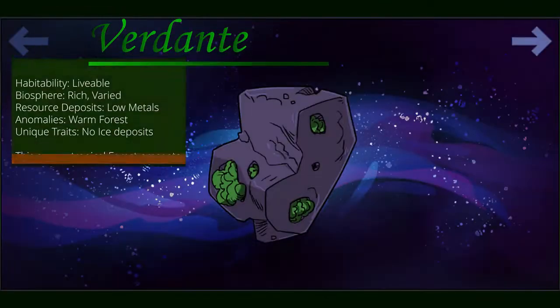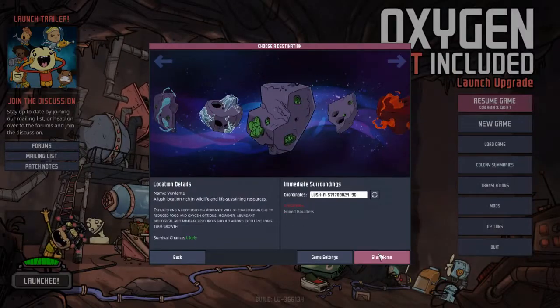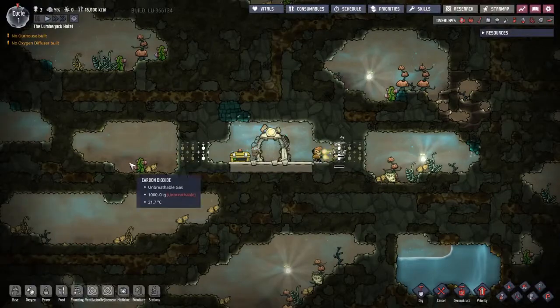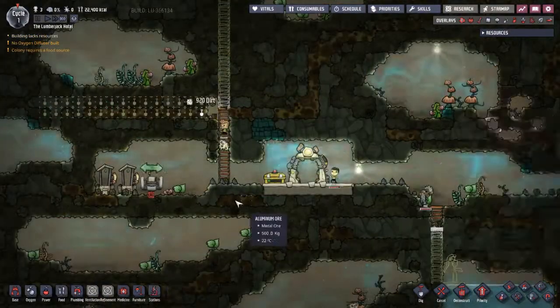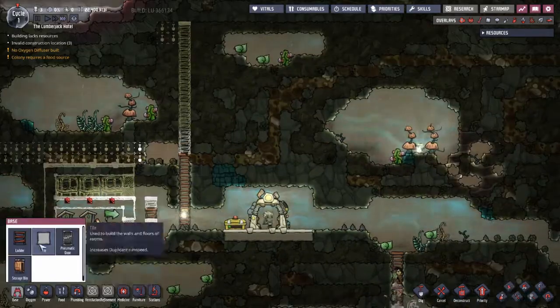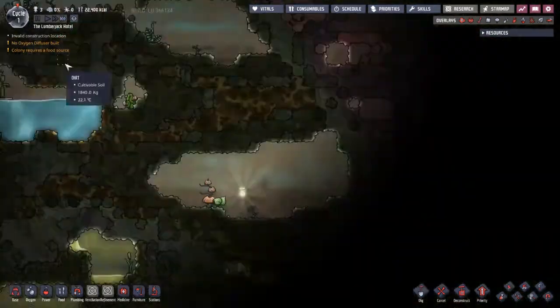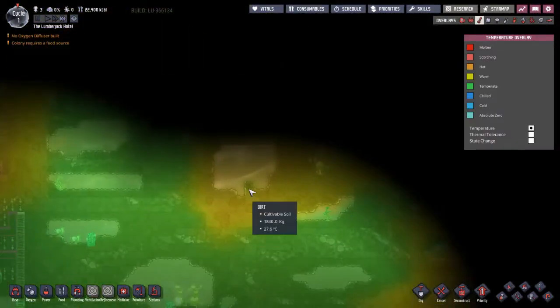Ferdente, a lush asteroid. Ferdente has limited industrial resources but offers rich opportunities. With careful planning and tight management of early food and oxygen resources, Ferdente should provide adaptable colonists with a welcoming home. Look for metal-depleted asteroids for an extra challenge, or metal-rich or geoactive traits to expand your opportunities even further. Early research into oxygen and farming trees will aid your chances of survival.